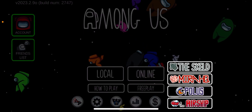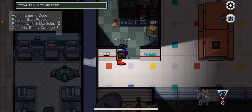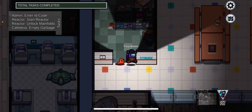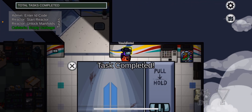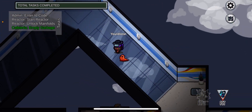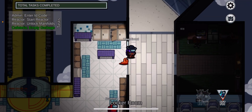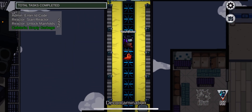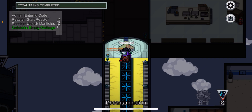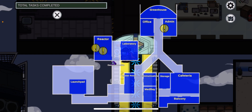You wanna know what I love about Mira HQ? Of course there's obviously the tasks, which are pretty cool — they're normal. The layout's good and I do like this decontamination thing. I generally think some of these rooms are good. I kind of like that section especially, like up on the right.